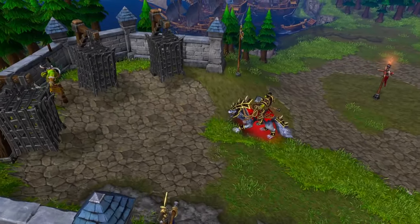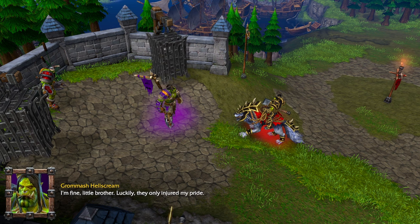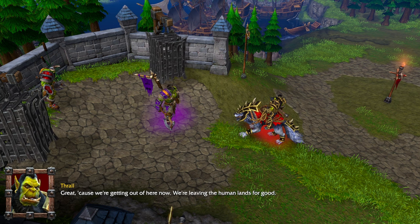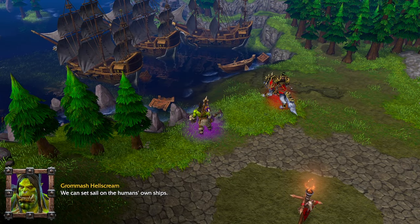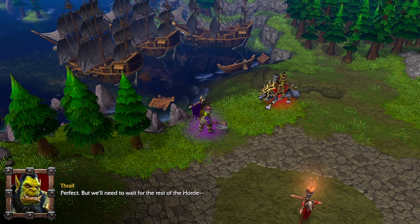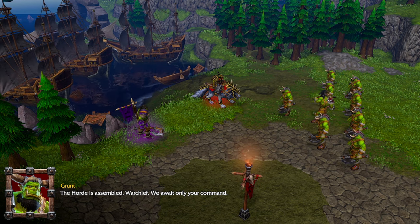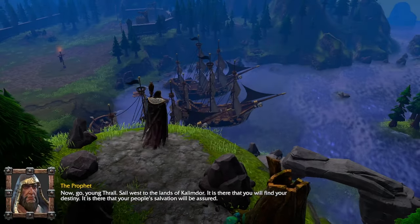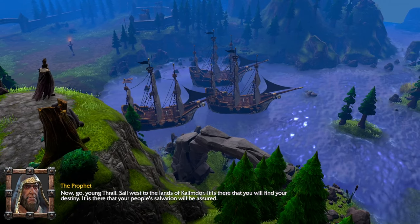Rescue Grommash Hellscream. Hellscream, are you alright? I am fine, little brother. Luckily, they only injured my pride. Great, because we're getting out of here now. We're leaving the human lands for good. Follow me — I have an idea. We can set sail on the humans' own ships. Perfect, but we'll need to wait for the rest of the Horde. The Horde is assembled, Warchief. We await only your command. Now, go, young Thrall. Sail west to the lands of Kalimdor. It is there that you will find your destiny. It is there that your people's salvation will be assured.